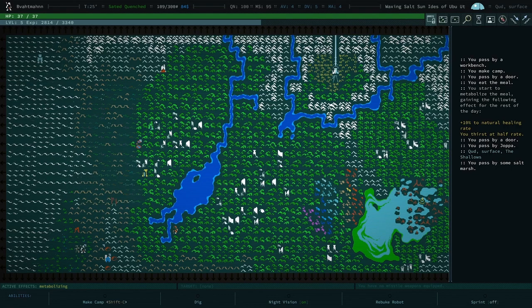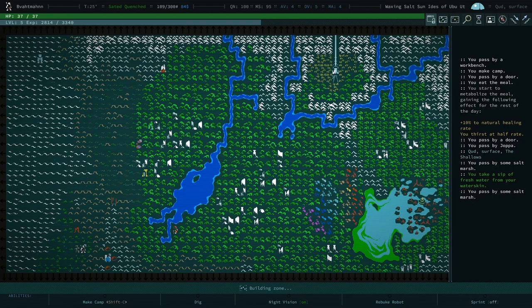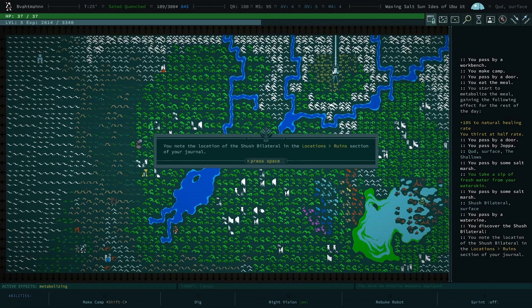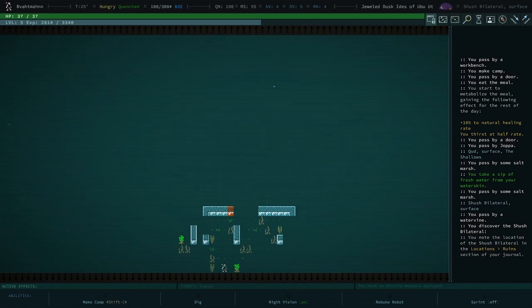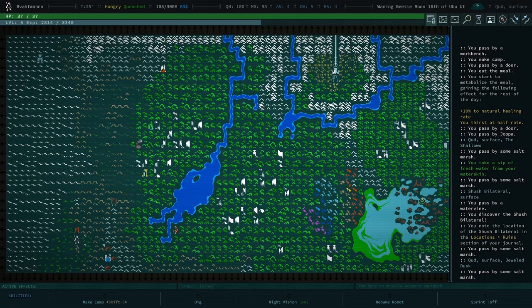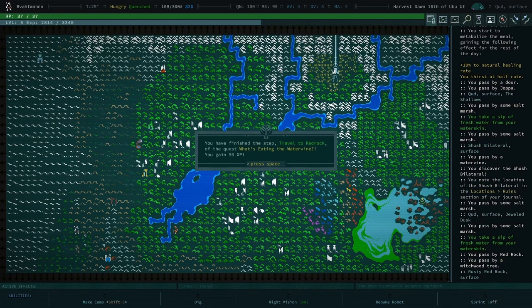Let's head over to Red Rock and explore. Generally we always want to check out ruins — a good reason is that it puts them on your map officially. You can always check it out and then leave immediately, and there will be a map pin. I note the location of the Shush Bilateral in the ruins section of my journal. As long as you're not in immediate danger you can always just leave. Remember you can move diagonally.